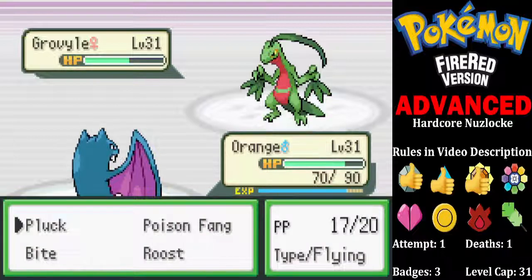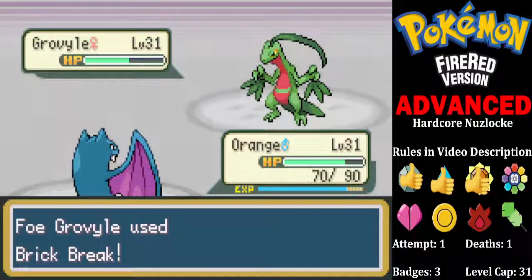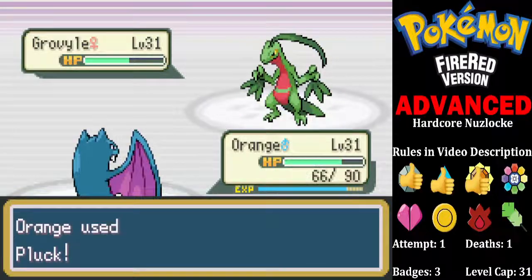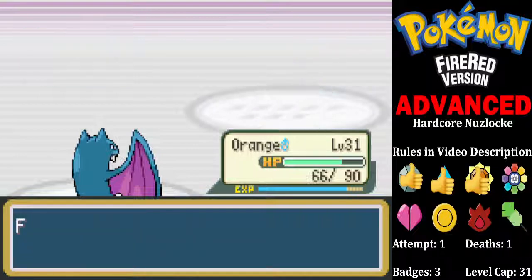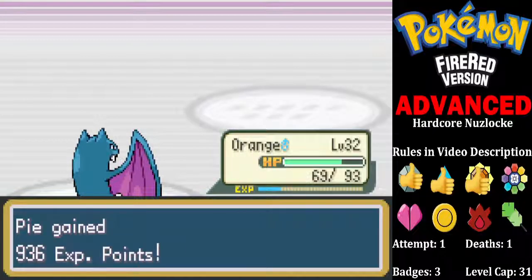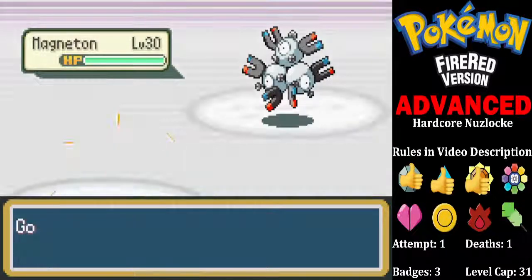It's not supposed to take berries, is it? We're not holding anything so it wouldn't make any odds. Oh well, I'll figure that out later. This Pluck doesn't do that in this generation. Golbat's level — level 33, so next time we'll have a Crobat. Magneton — we're going to bring in Licorice here because it resists stab moves.